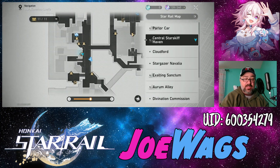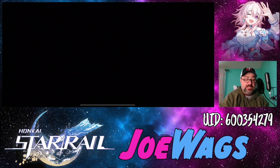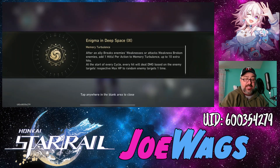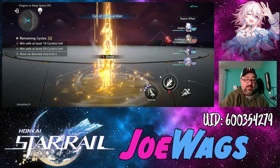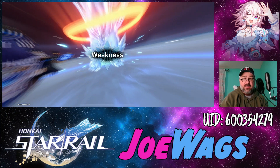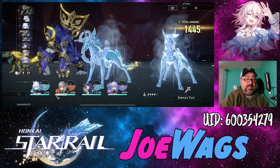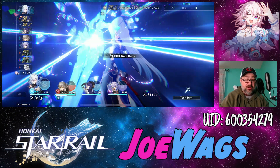Now for the showcase — we're going into Forgotten Hall so I can demonstrate the field skills. The team has fire weakness, which works out perfectly. We'll use the Fire Trailblazer's field skill to get a shield at battle start, plus Jingliu's field skill, and then Pela's field skill for an immediate defense down. Hopping into the fight, you can see the Fire Trailblazer is already starting with four stacks of Magma Will.